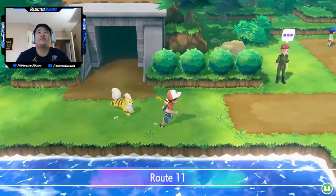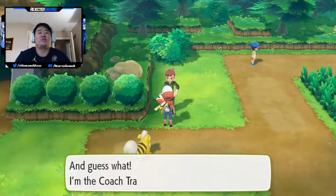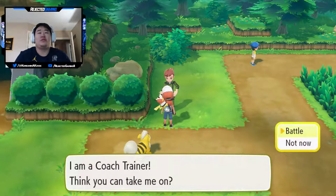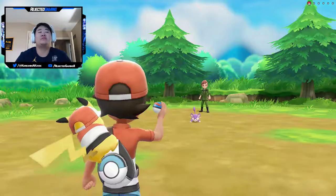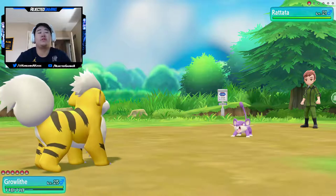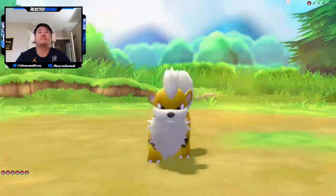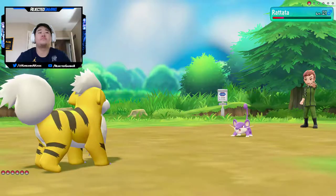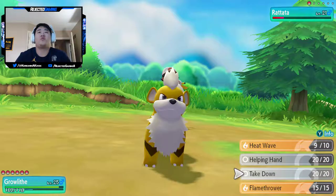Back on Route 11 - the coach trainer here loves the double ones in its name. He says he won't hold back. I still feel over-leveled. My Growlithe is higher level than his Pokemon. He has a Rattata - so scary. Level 21, I'm higher level. Let's try Heatwave. Didn't get the one-shot - Growlithe might have a little harder time getting one-shots, it's just not quite high enough level.